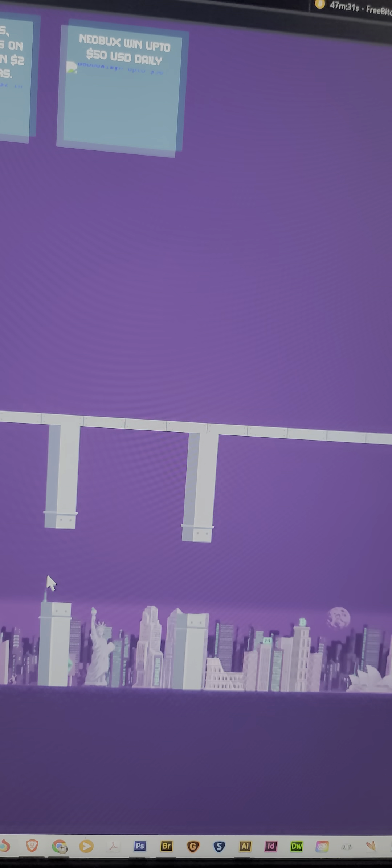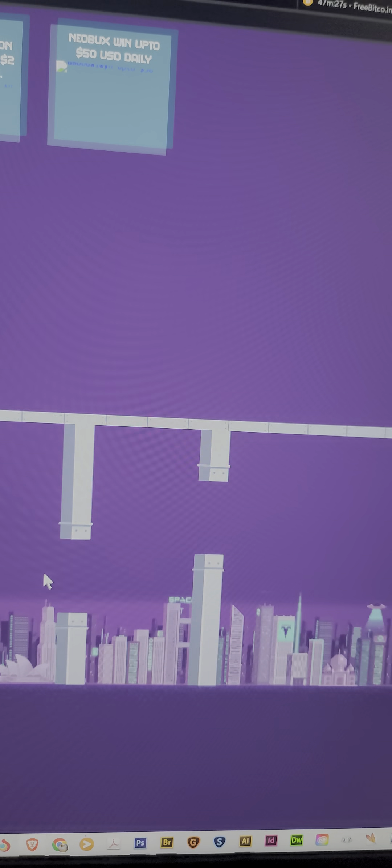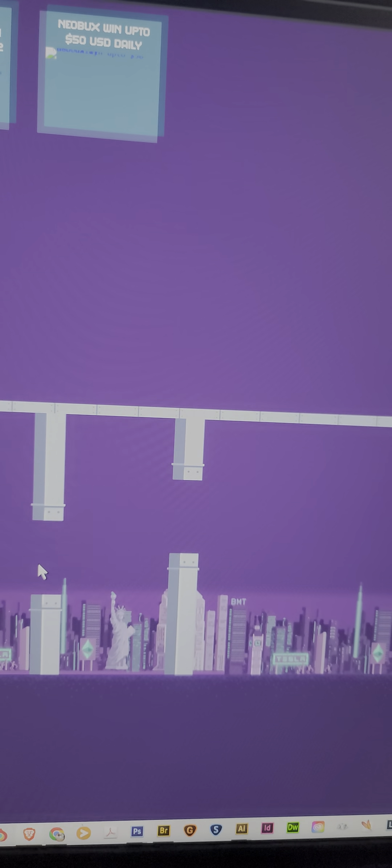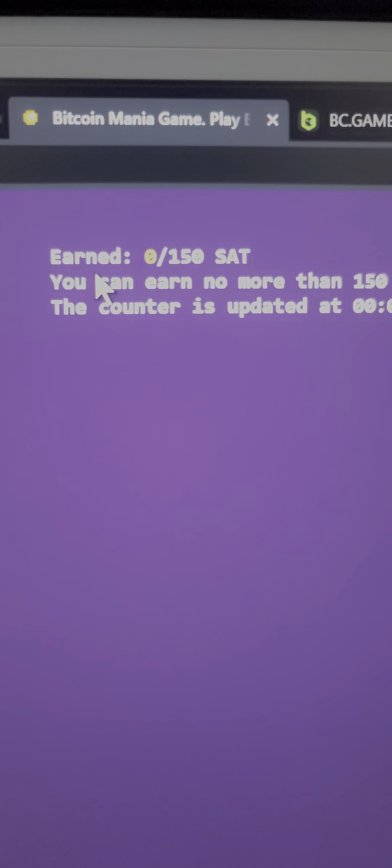I almost messed that one up. Thank goodness I made it. This could be a while — I might actually get a crazy score. So my high here was... and then we have zero. It'll reset the second I die. Let's go back inside and see what we actually got. So that's what we got — 480.